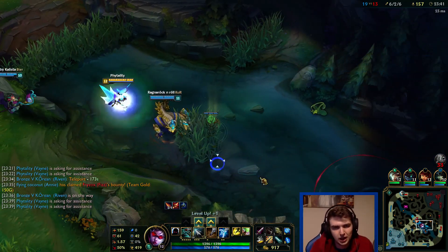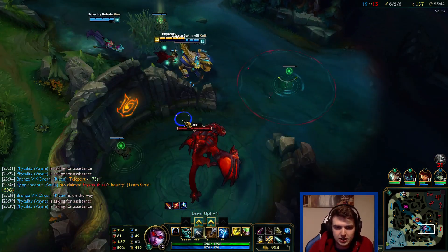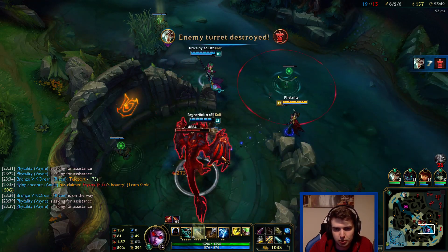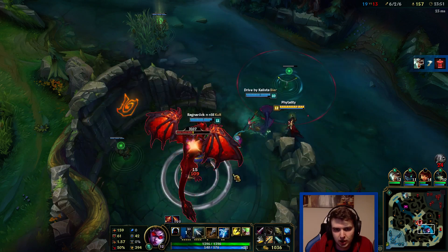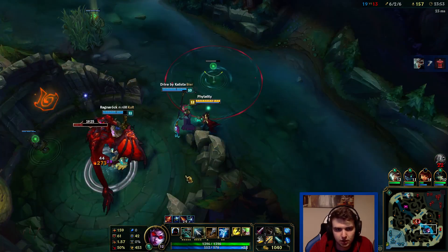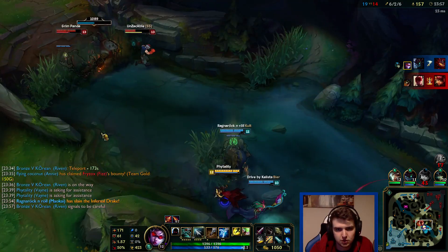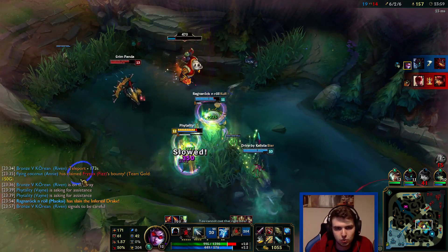Oh that was good - now we get a free Infernal dragon. So I don't know if I'd actually do the 100% build in high elo. It is a ton of damage though - it would be good from that perspective and I would absolutely melt anybody on this team. I'm not going to go for the kill onto Annie even though she's worth a shutdown, but we get a free Infernal for that. Not that bad!